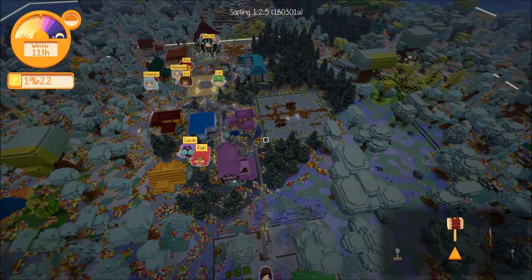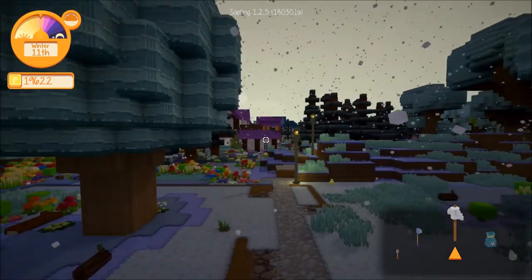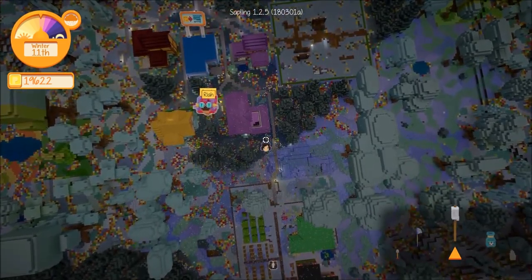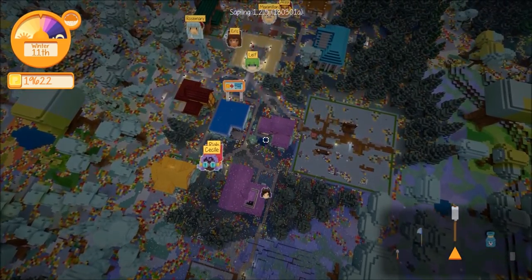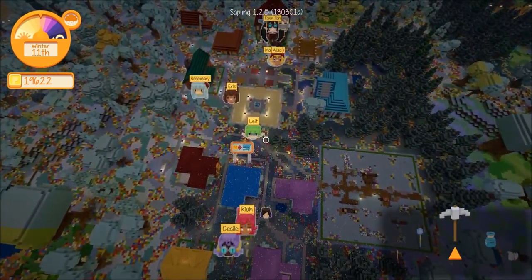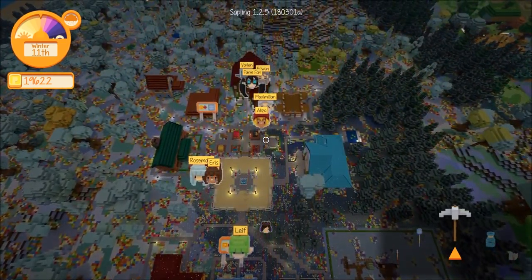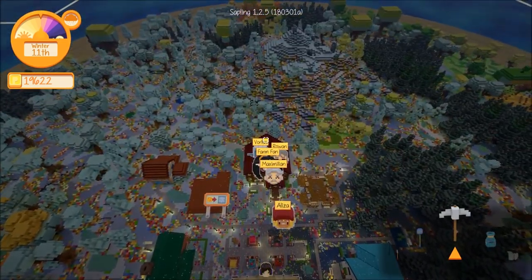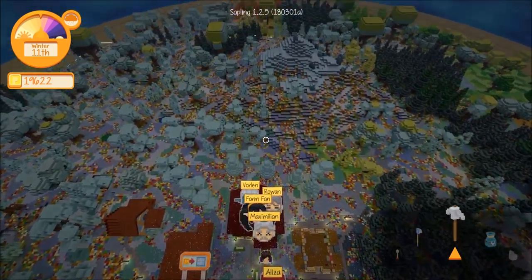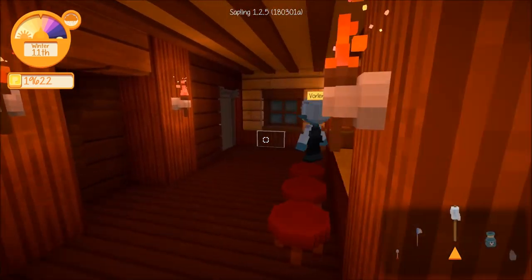Let's go see if we can find Vorlin — I think that's him over there inside Rowan's place. You can actually run on this path feature, which is kind of nifty. I never use this feature but it's nice. I should have been using it when I was trying to find the cow — I would have quickly realized it was in the mine beneath us.